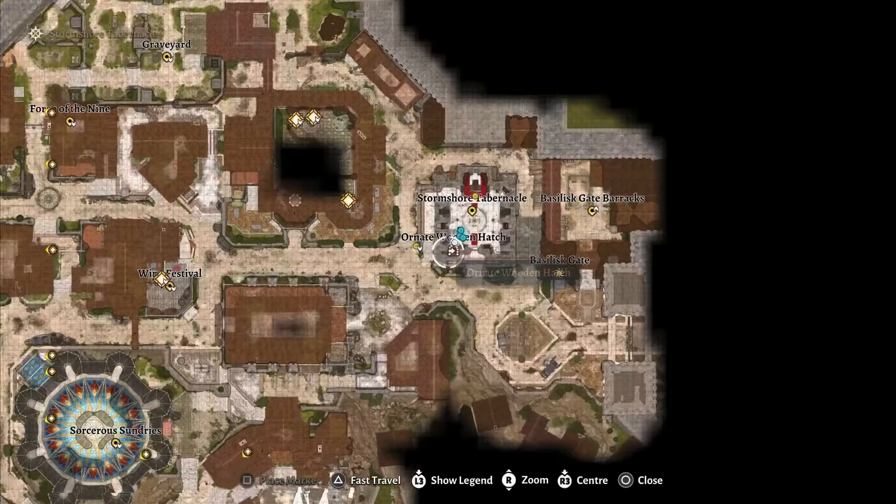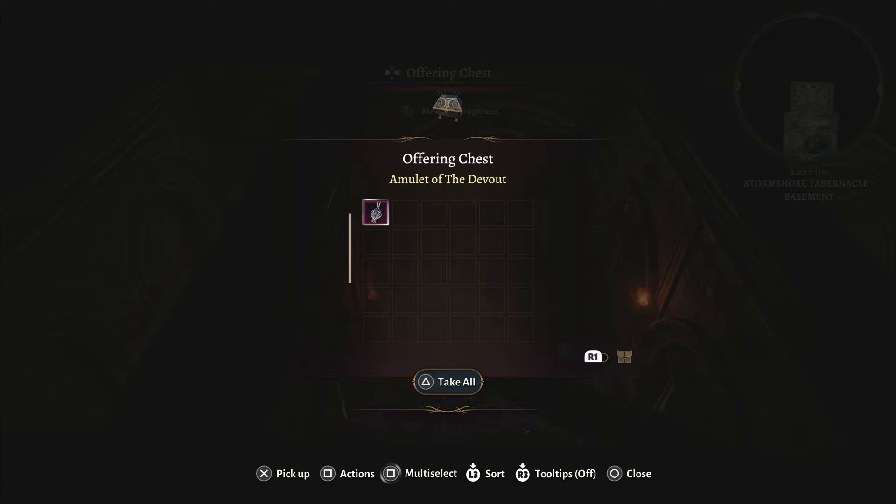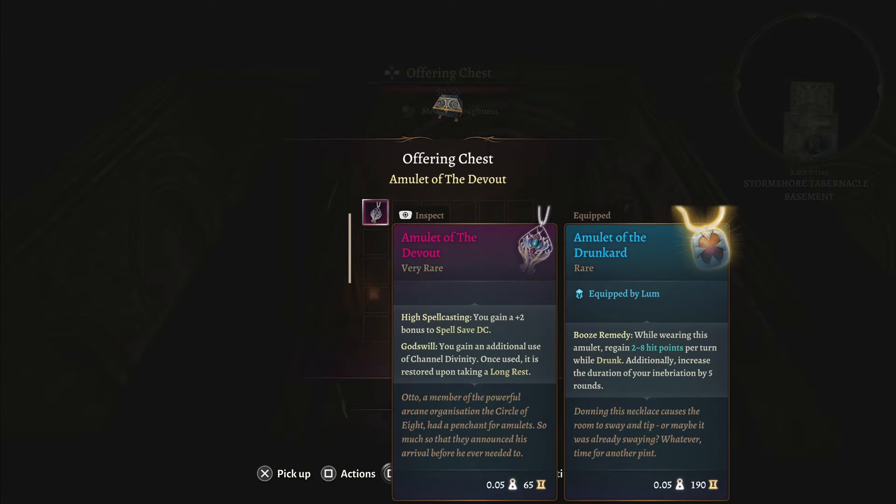Down in the basement of the Stormshore Tabernacle, you will find a special chest. This offering chest will contain the Emile of the Davao, which is a very powerful item in itself, but you can do a special glitch with the curse that is involved with this chest.